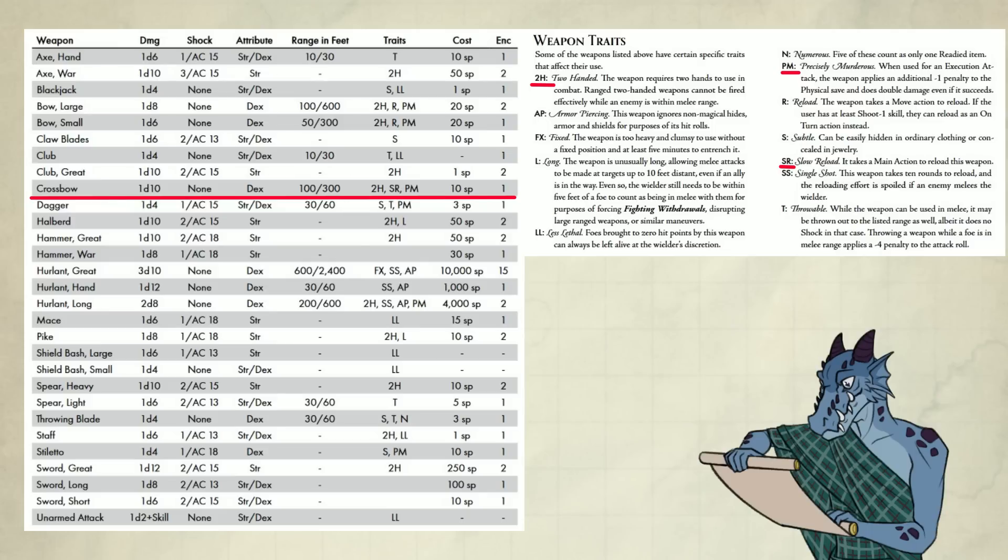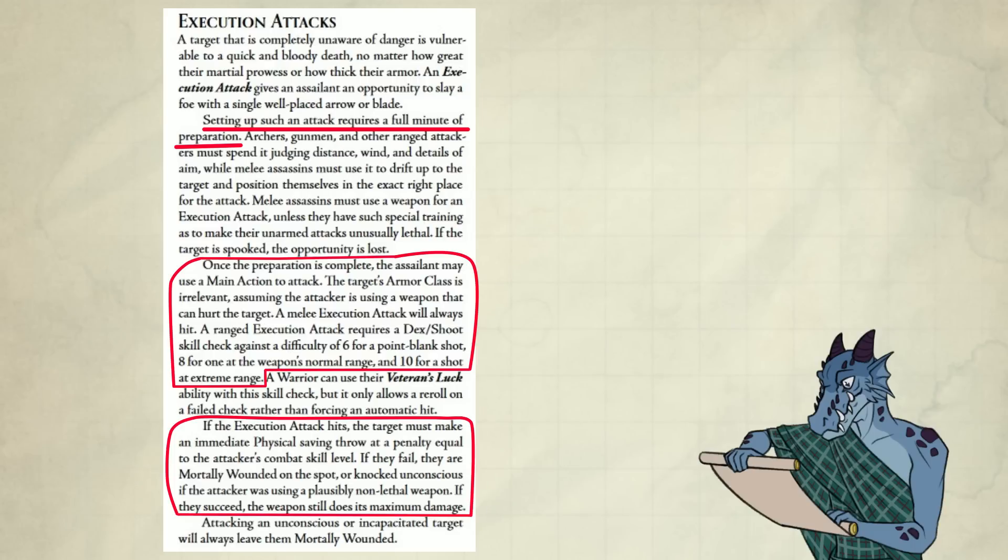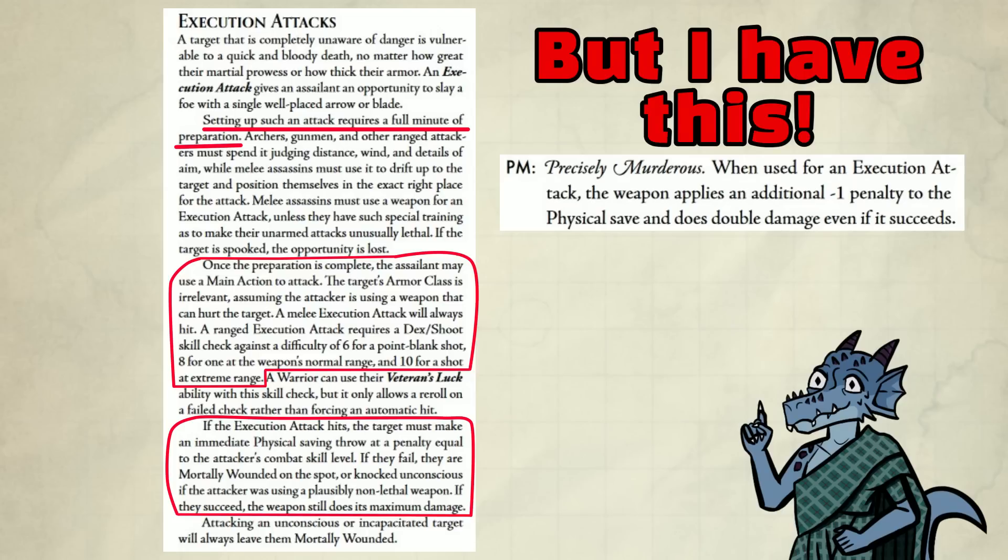PM stands for Precisely Murderous. When used for an execution attack, it applies an additional minus one penalty to the physical save and does double damage even if the save succeeds. It takes a minute to set up and prepare an execution — then my ranged attack requires a Dex/Shoot skill check at difficulty 6 for a point-blank shot, 8 for a shot at the weapon's normal range, and 10 for extreme range. If the attack hits, the target must make an immediate physical saving throw at a penalty equal to the attacker's combat skill level. If they fail, they are mortally wounded on the spot. If they succeed, the weapon still does maximum damage — but because I have PM, they have a minus one penalty to the save, and if they succeed anyway, the max damage is doubled. So yeah, this is super duper good.